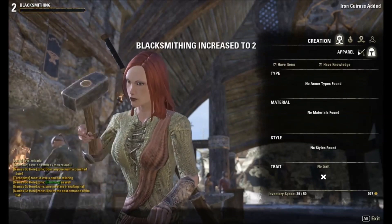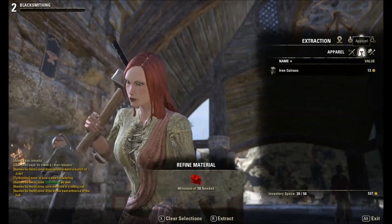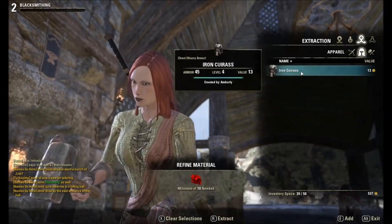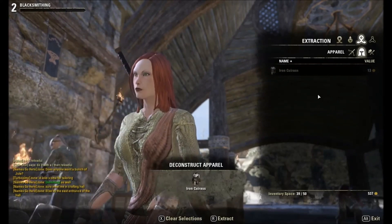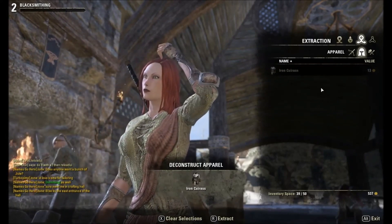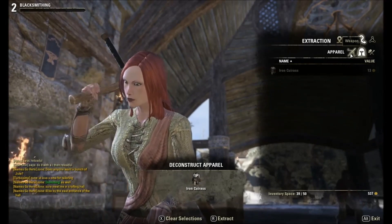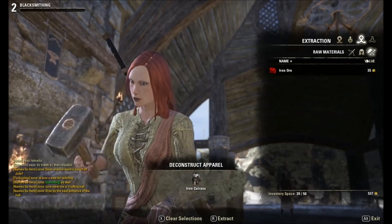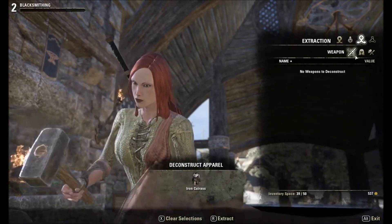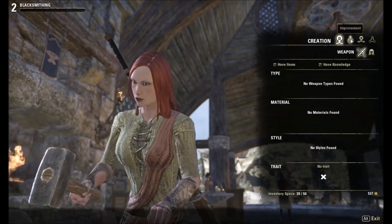And that's basically it — I created an iron chest. You can see it'll appear here. You can also break it down again and get some ingots back. So it's a back and forth process if you just want to level: create, break down, create, break down until you're out. Then go out and get more iron ore and ingots to continue crafting.